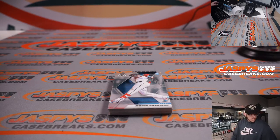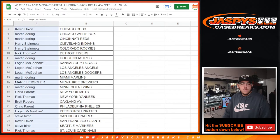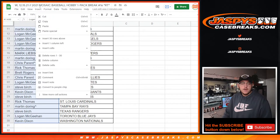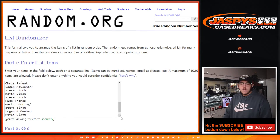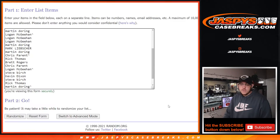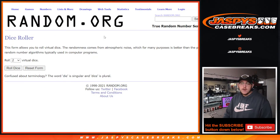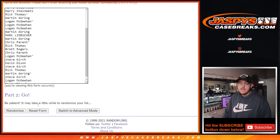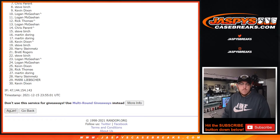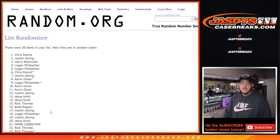So that's gonna do it for the pack filler. Let's go ahead and give away those spots. Got everybody right here and this is for the seven final spots in that dual case Topps Chrome Black. Top seven get in, good luck everybody. Let's roll the dice five times — four and fifth and final time.